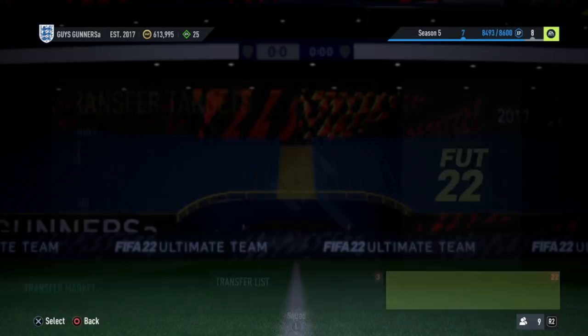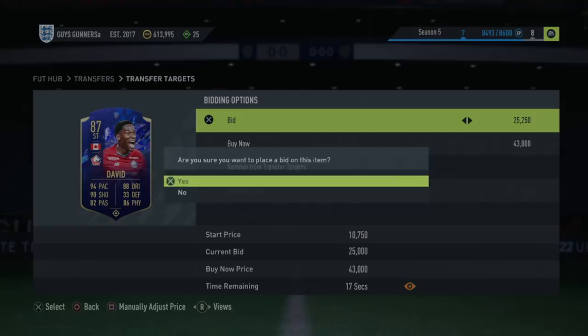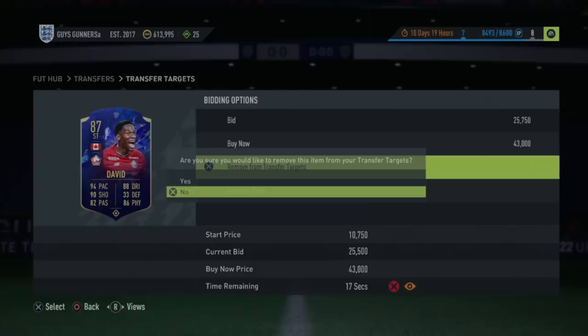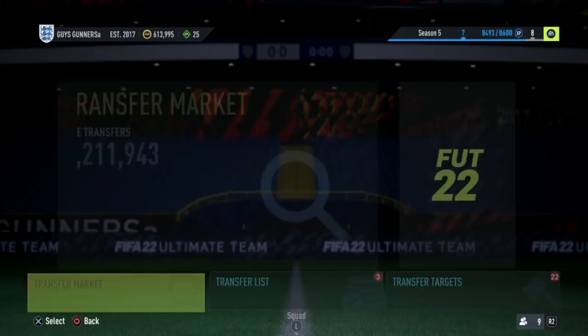So we head back over to our transfer target section and try and win this card on bid. We can try and win this and sell it on for 27,750 — very simple after tax. What you guys want to account for is that you don't overbid; once you run out of profit accounting for the 5% EA tax, you just want to remove your card from transfer targets, head back over to the market, and go and bid on more cards. That is going to be the method from 100k all the way up to 300k.